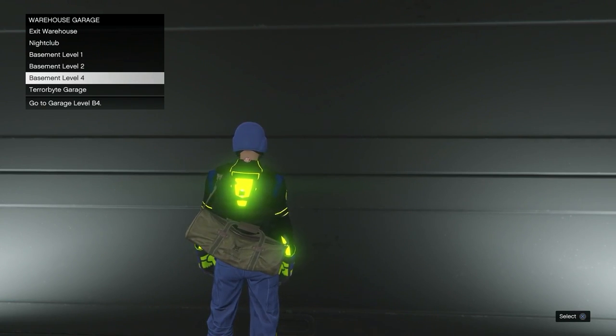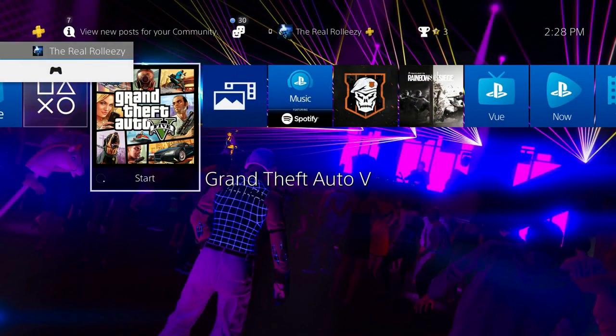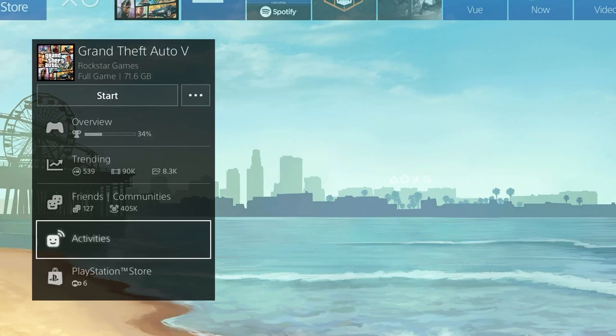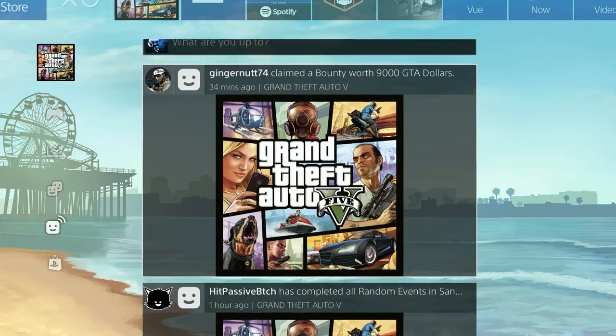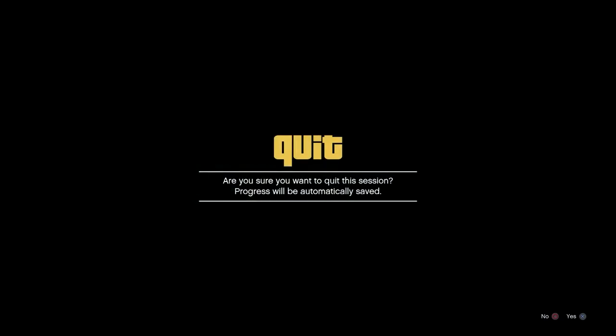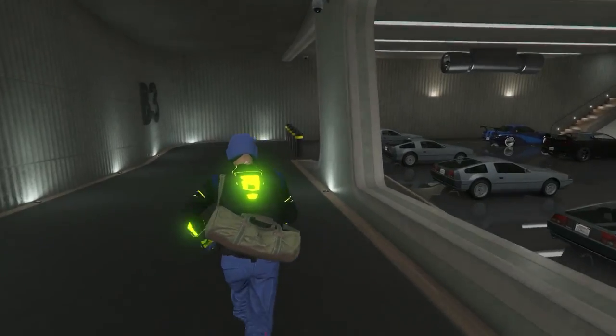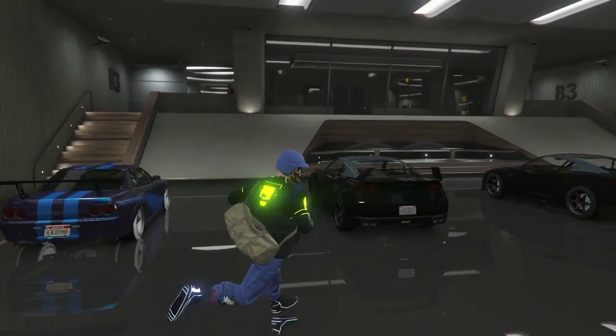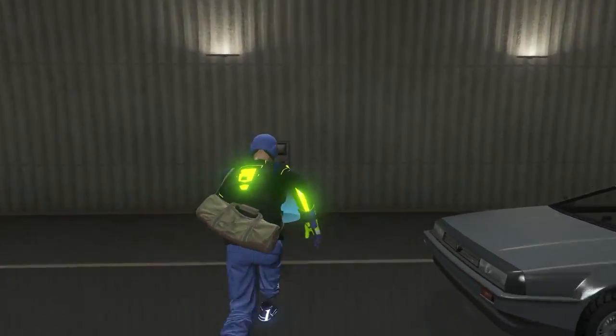I'm going to select B4 and immediately hit up on X or up on A on Xbox — do it fast. You should end up on an infinite loading screen. PS4, find a recent activity that leads you to GTA Online. Xbox, you'll need a friend in a different targeting mode. Xbox: accept the first alert, decline the second. PS4: just decline the alert. You should spawn with no mini map — that means you're glitched and good to go.